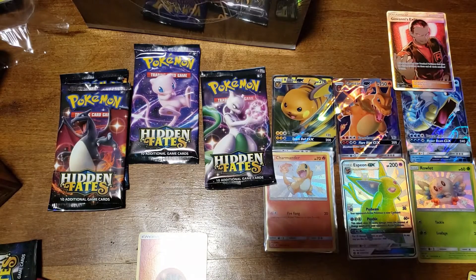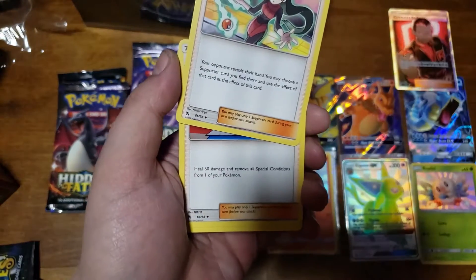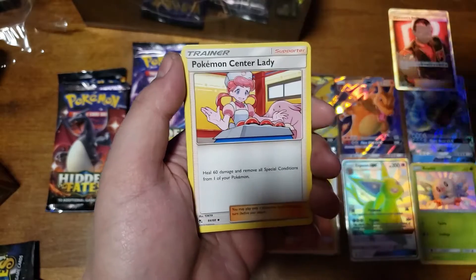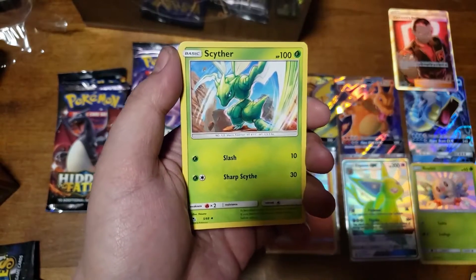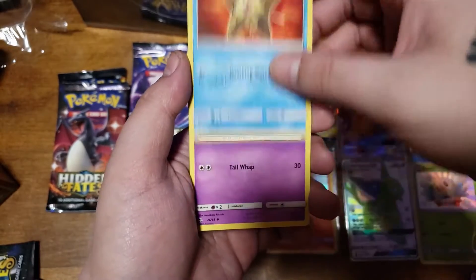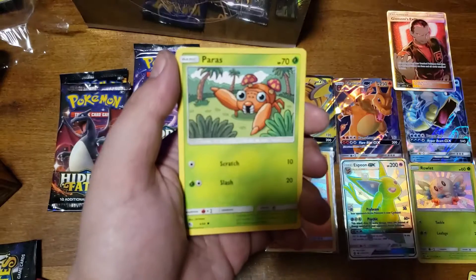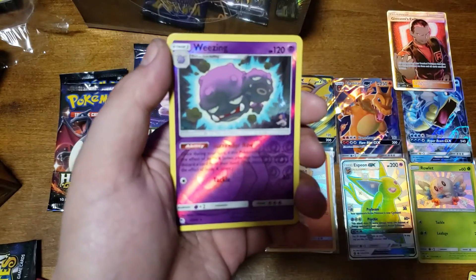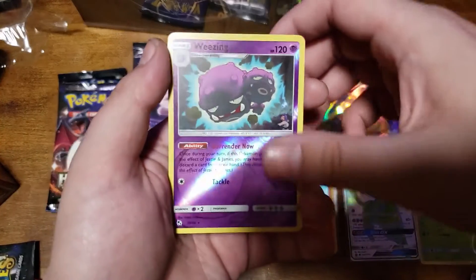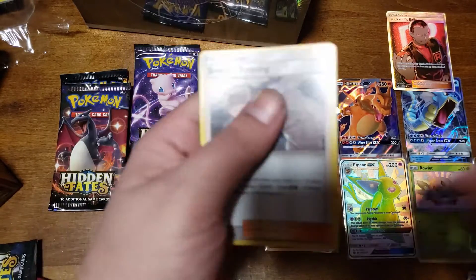I don't know if they got these tins in any other country with a different amount of packs in them. But if they did and anybody knows about it, let me know, cause I know that the UK sometimes gets like different amounts of packs in their products. Caterpie, Paris, Charmander - Charmander again. Wheezing - why are they doing that so much? And Brock's Grit.